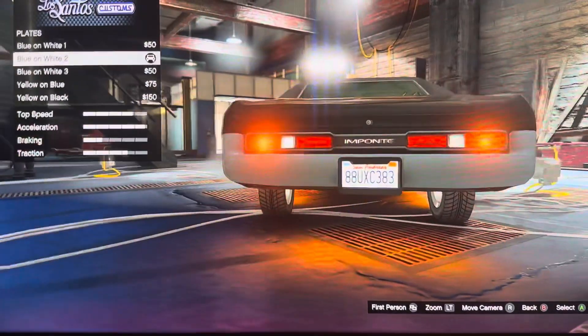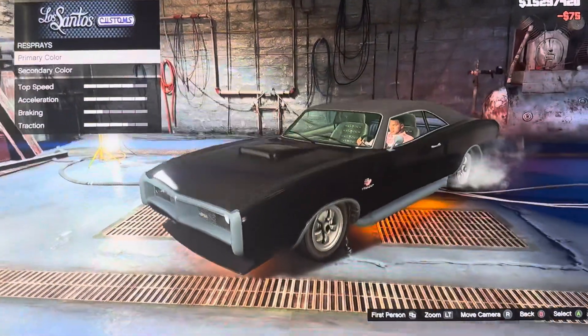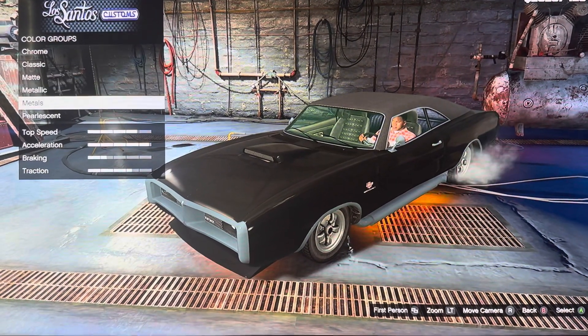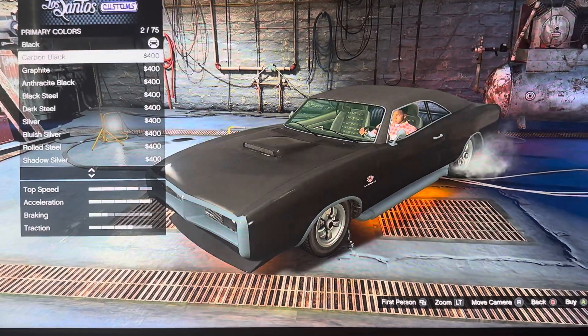We got plate — blue one, two, three, yellow, blue, yellow, black. We got paint: primary color, secondary color, chrome, classic, minty, metallic, metal, fluorescent. And I'm changing this color — it's orange.